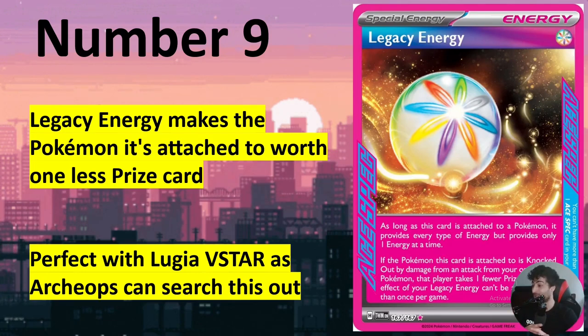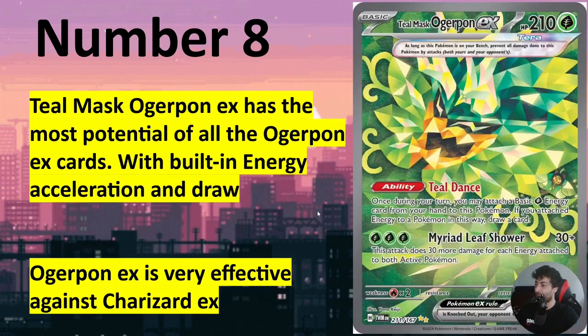It's gonna be a little bit scary to see this in Lugia, because he has Munchlax now — that is a one-prizer — and also his own Lugia that's gonna be powered up is gonna be a one-prizer as well because he's gonna have that Legacy Energy on it. It's very, very impressive. I think we're gonna see this a lot in Lugia. But let's move on to number eight.